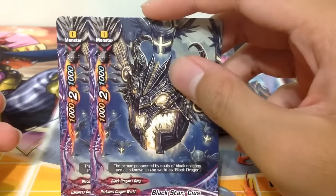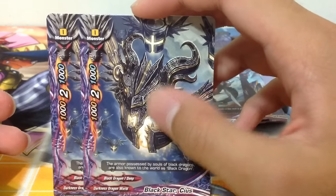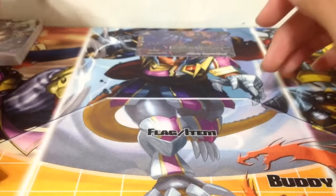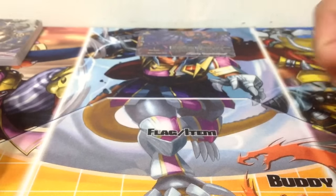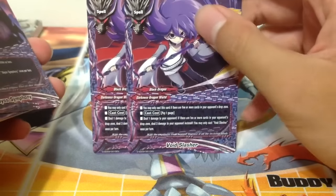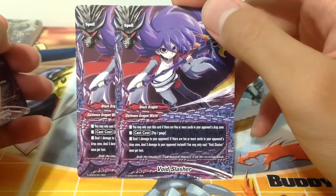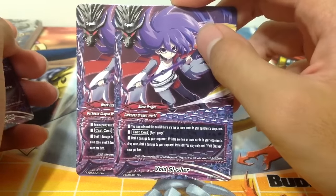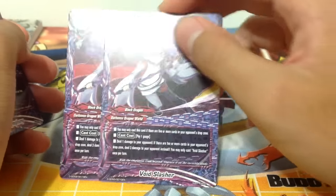2 copies of Black Star Axis. Black Dragon Slash Deep - size 0 with 2 crits. So Darkness Dragon World and Sun Dragon are both getting their size 0s. Moving on to the spells. 2 copies of Void Slasher - you may only cast this card if there are 5 or more cards in your opponent's drop zone. Pay 1 gauge, deal 1 damage to your opponent. If there are 10 or more cards in your opponent's drop zone, deal 3 damage. You may only cast this once per turn.